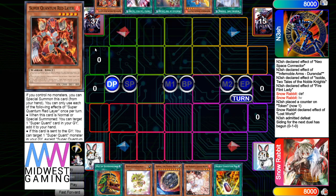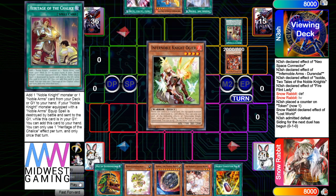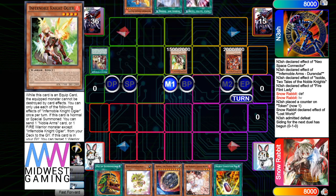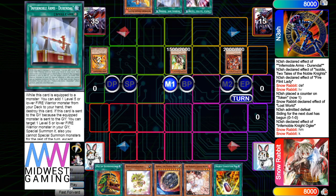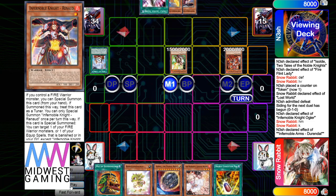He opened a good hand. He's going to Special Summon Red Layer, activate Heritage to add Oger, then Normal Summon effect sending Gear Freed, then Renald to add Renod, summon Renod, and add back Gear Freed.